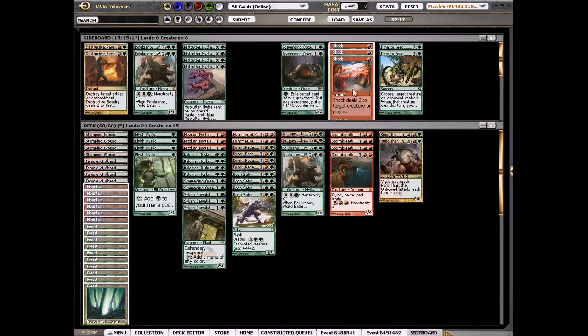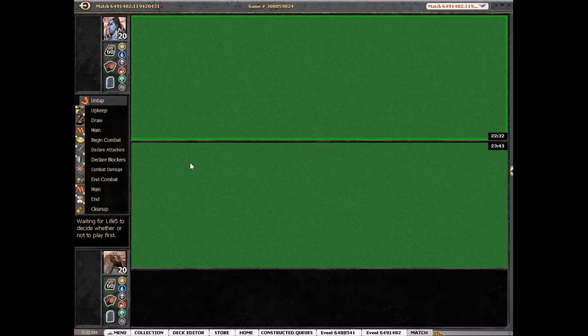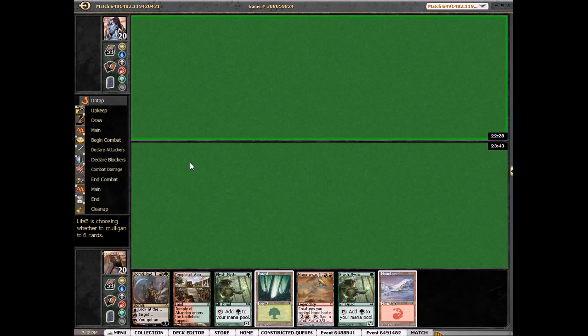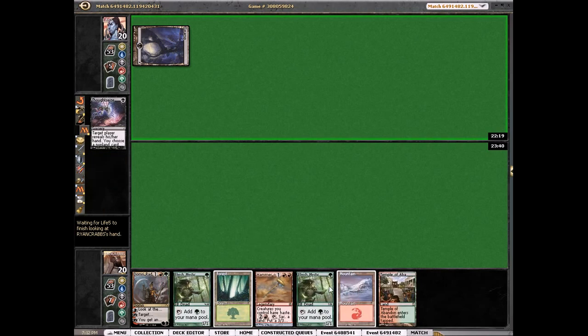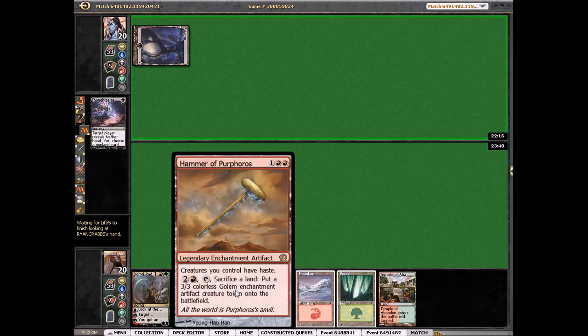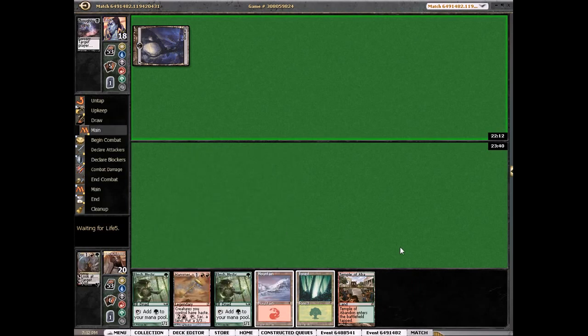I thought about bringing in Shocks but they only kill Pack Rat. The list from the Grand Prix is actually playing Plummet and Arbor Colossus — I don't think you need it, but we'll see. It's good against Desecration Demon obviously. We're not going to mulligan this hand — we have a mana guy and a turn two play, either Domri or Mystic. He has a Thoughtseize so he's going to take either Domri or the Hammer — probably the Hammer, since he can never deal with that card once it's in play.